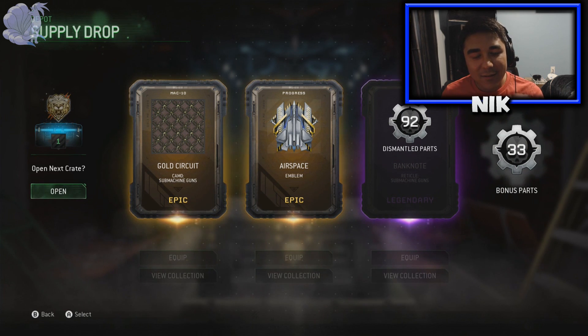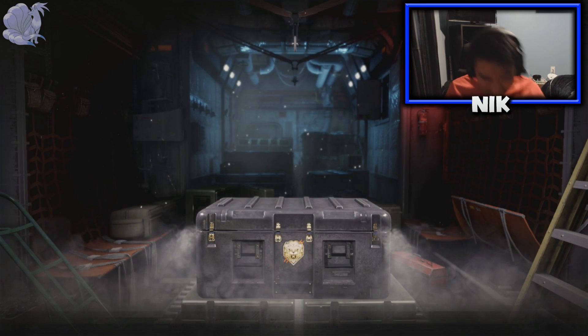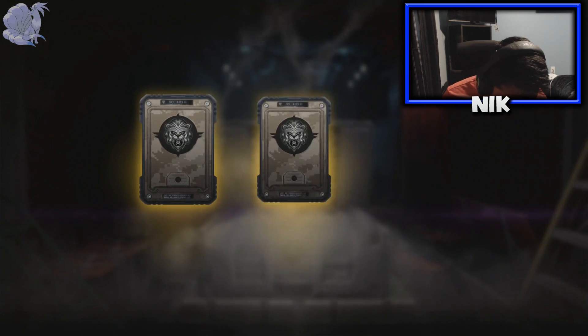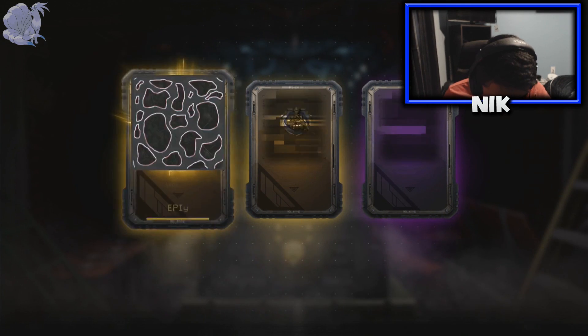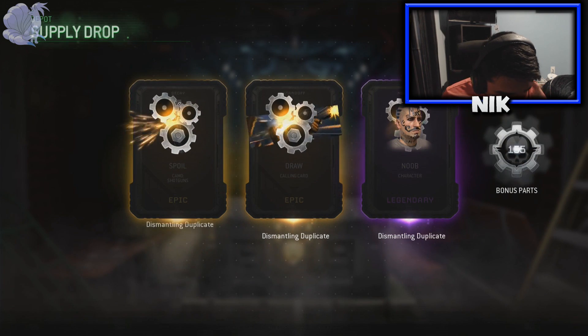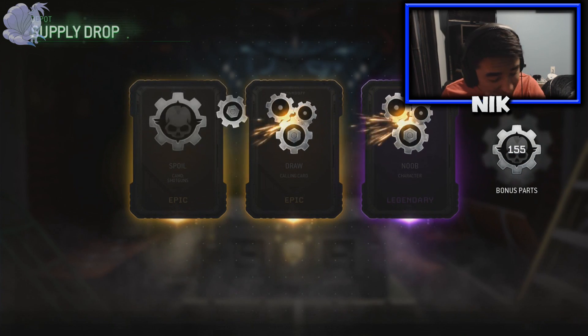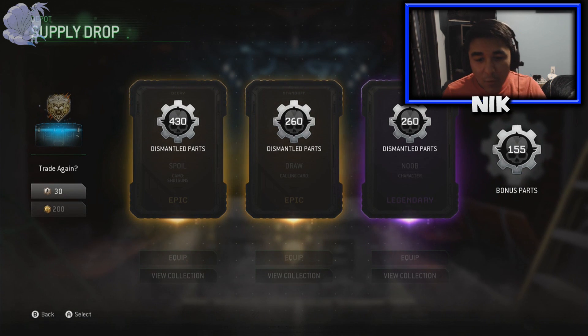It's the last supply drop, guys. We're gonna open it. Let me get something good. I'm not looking. Cross your fingers. I'm looking down, looking down, looking down. Come on, come on, come on — please be something good. That sounded good, that sounded good, and that sounded good. It sounds like we got a ton of salvage. Oh my god, that was a ton of salvage — 5,372 salvage. That is amazing.